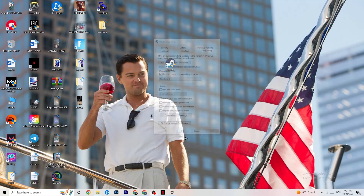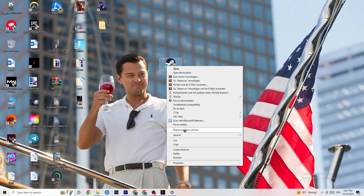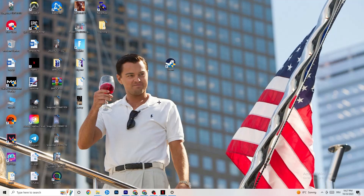Hit Apply and OK. What this does is make your PC start your launcher as an administrator by default, including every game related to it. If this still doesn't work, take your game shortcut and do the same thing — set the Properties and run it as administrator — then restart your PC, which will probably fix it.